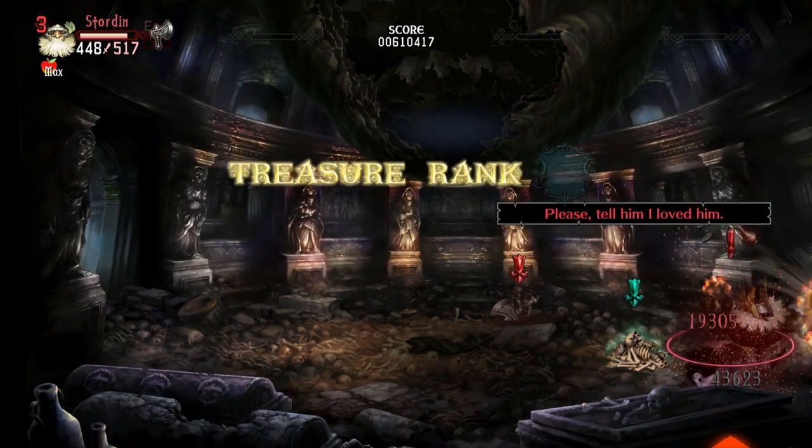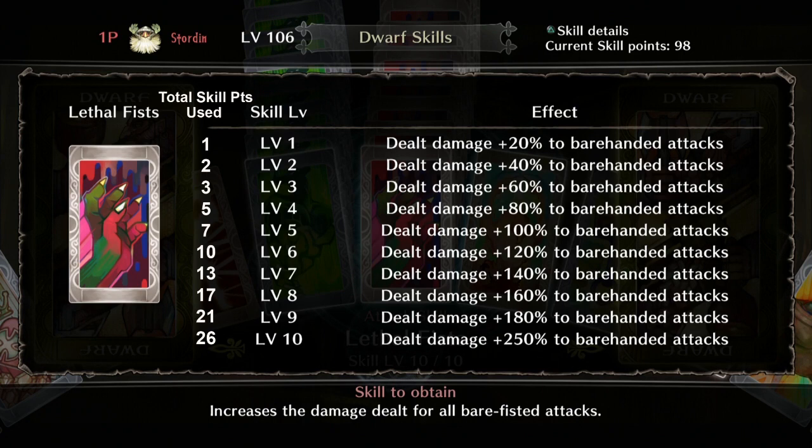This skill is pretty straightforward. The more levels you put into it, the more percent damage increase your bare fist attacks get, starting with 20% more damage at level 1 and maxing out at 250% more damage for bare fist attacks at level 10. You can max out this skill at 26 skill points total.